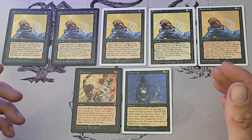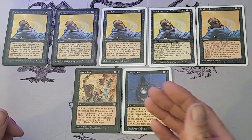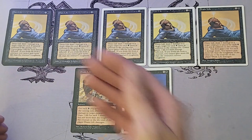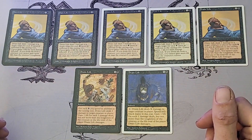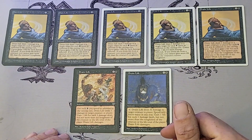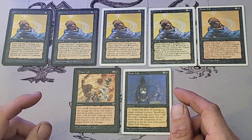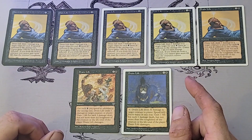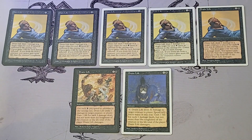Thanks for checking out the video. We got to view a lot of the ongoing changes through the years in Magic. Big shoutout to Dungeons and Dodgers for letting me use their Alpha through Fourth Edition Drain Lives — and glad I had the other ones on hand. Definitely think about checking out Dungeons and Dodgers; they have a TCGPlayer store, and I'll link their Facebook page in the description. Thanks everybody for watching, and keep your feet dry!